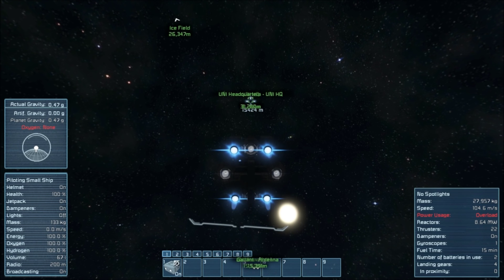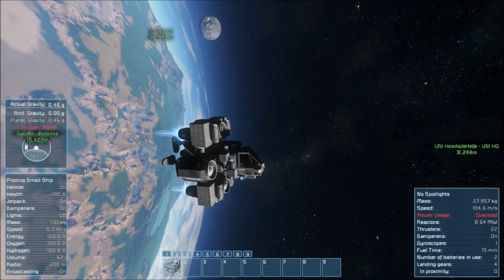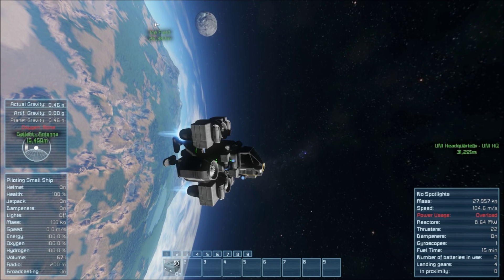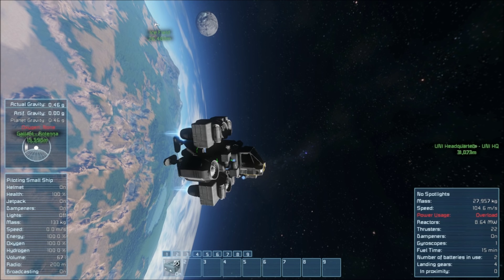All things considered, this is a resounding success. This is many magnitudes cheaper to build than my rocket boosters, which are extremely dangerous to use. This thing, once I perfect it a little bit — maybe give it a little more power so it doesn't overload as soon as you start using it — it could be one of the most effective ways to get off planet there is. At least until the devs catch on and nerf it, because I've got a feeling they really want you to use those hydrogen engines.